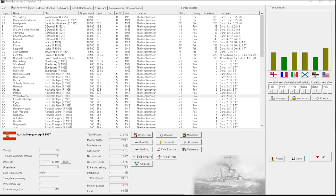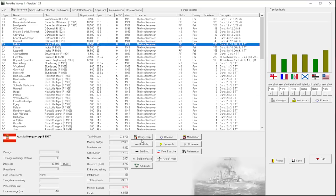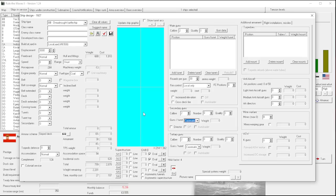Welcome back everyone to Let's Play Rule the Waves 2 as Austria-Hungary, episode number 26. I got that number right because I was reviewing the comments right before I went live with this video, which means I was looking at my video and seeing it was episode number 25. I was also seeing that there were plenty of mixed opinions about the different designs I had created last time.